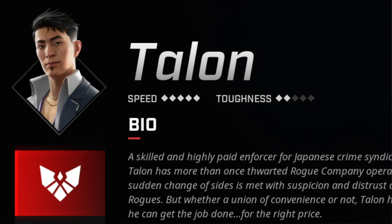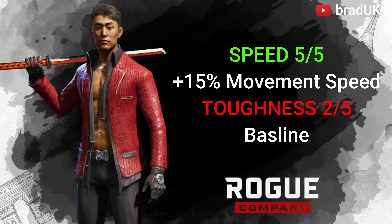Talon also has a movement speed of 5, like Lancer and Seeker, but unlike both of those, his toughness is actually 2, which means he isn't as squishy.